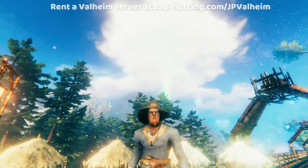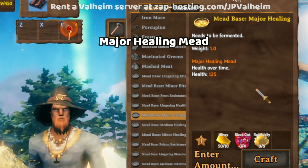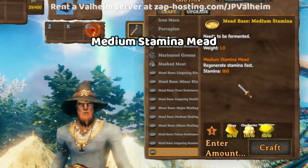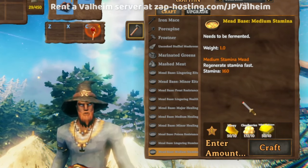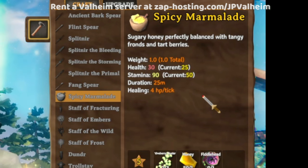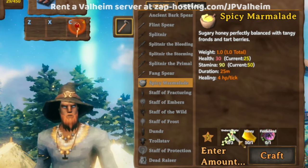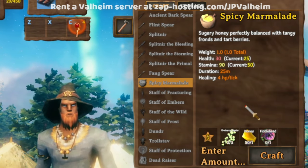Interestingly, honey isn't necessary for any of the mead that the Ashlands offers. But Major Healing Potions are still quite useful, so you might want to stockpile on Major Healing Mead because you're going to be needing honey, blood clots, and royal jelly, which are all things that you can't get in the Ashlands. You might also consider stockpiling the Medium Stamina Meads — these are very useful, they quickly replenish your stamina, and they're entirely made out of stuff not available in the Ashlands: honey, cloudberries, and yellow mushrooms. A good stamina food called Spicy Marmalade requires three vineberry clusters, one honey, and one fiddlehead. There are loads of vineberries and loads of fiddleheads — they're kind of like cloudberries; once you find them you get lots of them, but before you find them you have like none.